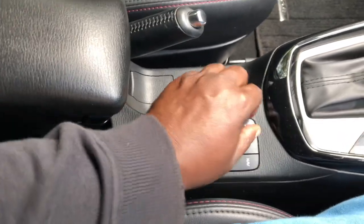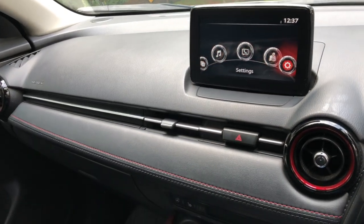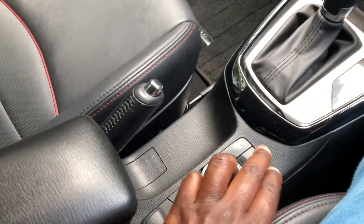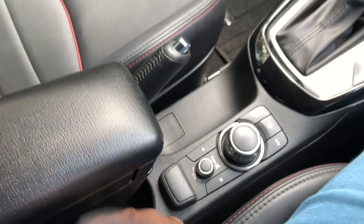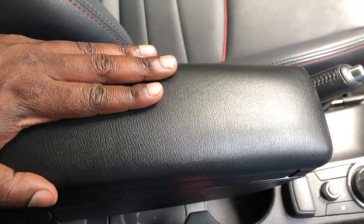Down here you have your Mazda swivel wheel, which you can use to control the infotainment system. This is for navigation, and these are your quick buttons for navigation, home screen, and this one here is for audio. Down here you can add or reduce volume or mute the volume, and this one is optioned with an extra armrest for the driver.